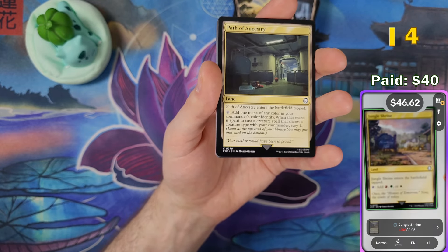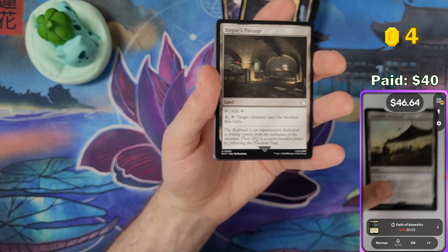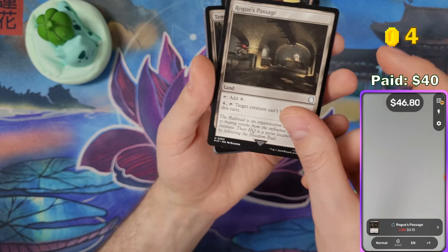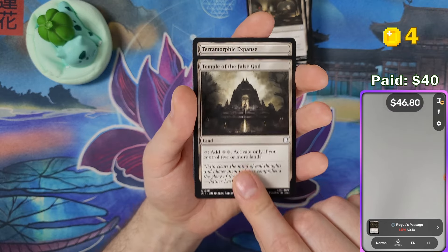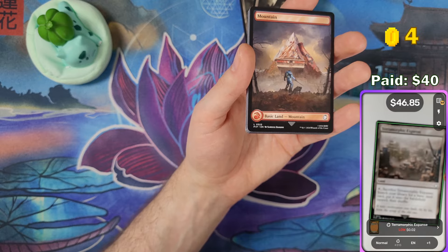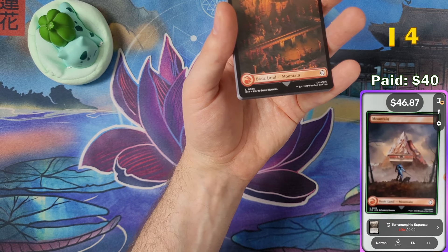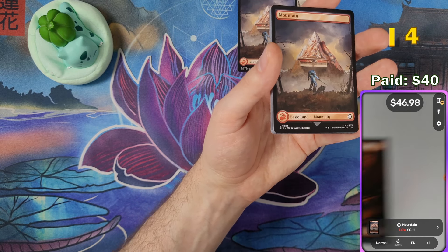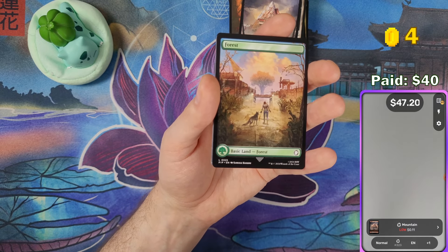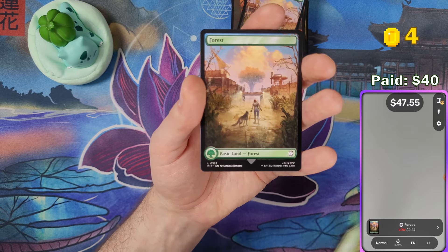Evolving Wilds and that should be it for the rares. Jungle Shrine, Path of Ancestry — the basics might be worth something too so I'll scan them. Roadside Reliquary, Rogue's Passage, Temple of the False God, Terramorphic Expanse. Now we get to the beautiful basic lands — mountains scanning at about 11 cents each. They'll probably rise in price after a few months, though having them in pre-cons will keep the price lower.